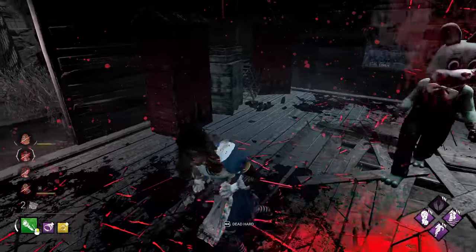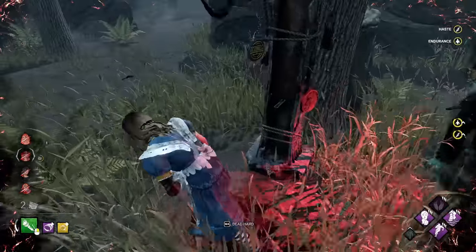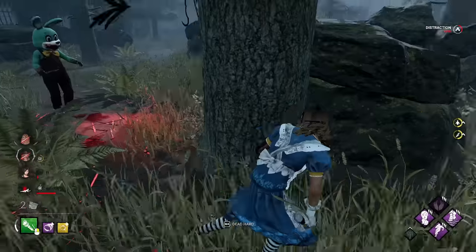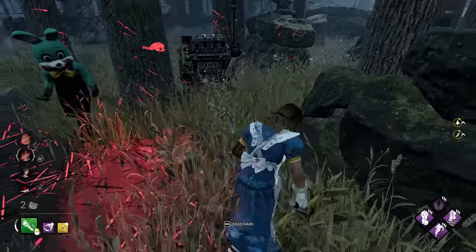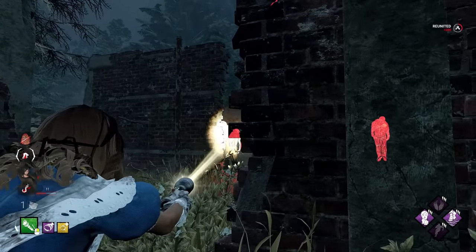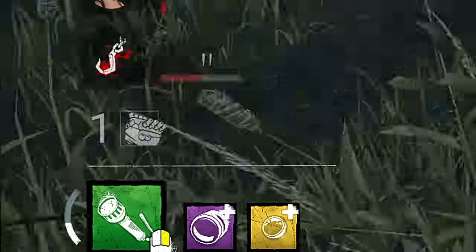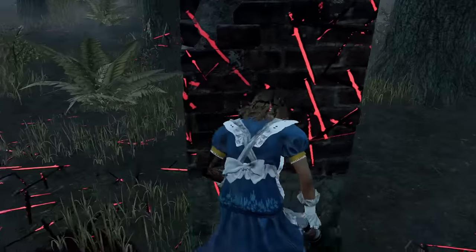Nope, oh my god. Almost. Wait, it's not even a one-for-one. I can maybe even take a hit for this guy. Nevermind. Leon's pathing was more unpredictable than the kill is. If she faces me, I have a sniper rifle flashlight. So there is a bit of hook trading going on right now, but we're going to get the flashlight save and there's only one gen left, so we're not looking too bad at the moment. Honestly, we're looking pretty good.